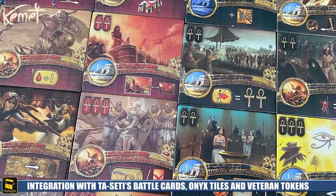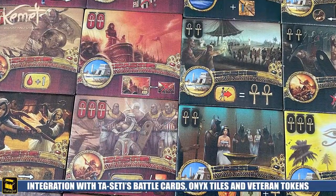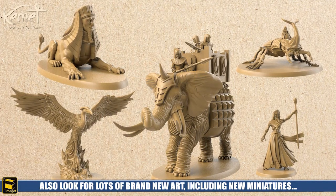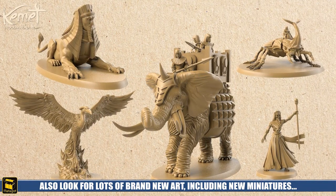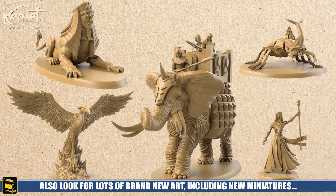Speaking of cards, the game has also fully integrated the Toss Setis expansion's Battle Cards, Onyx Tiles, and Dawn Tokens — now called Veteran Tokens — into the base game with its own set of refined and streamlined rules, adding even more tactical choices for players to explore.